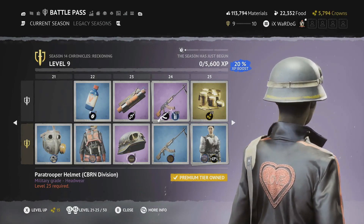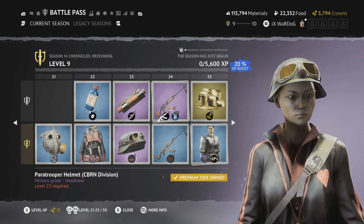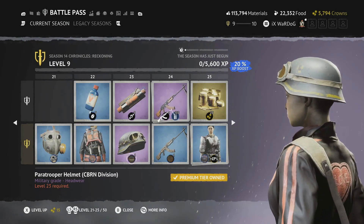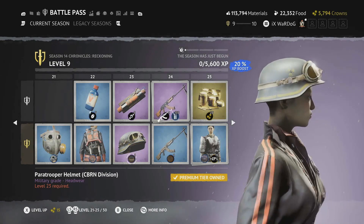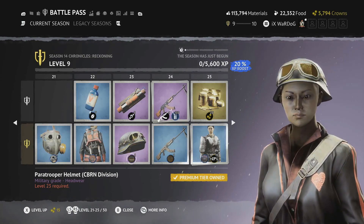Level 23 is the Paratrooper Helmet CBRN Division — really cool, with gray and coppery gold stripe around the edge, goggles on top, and a nuclear symbol on either side. Another nice helmet for this season.